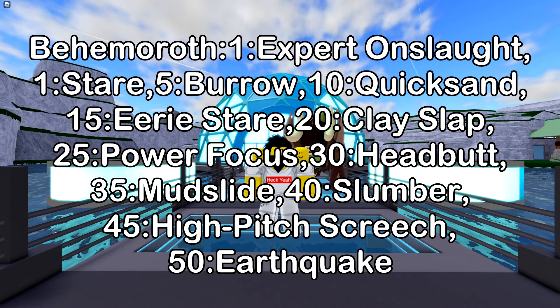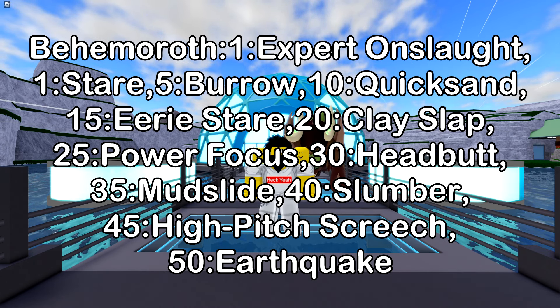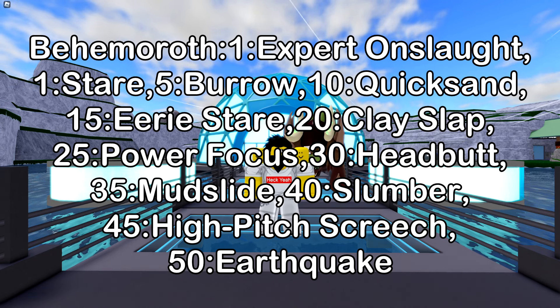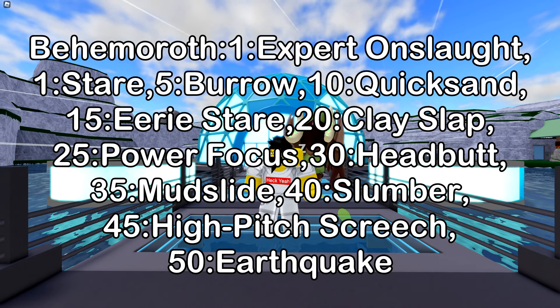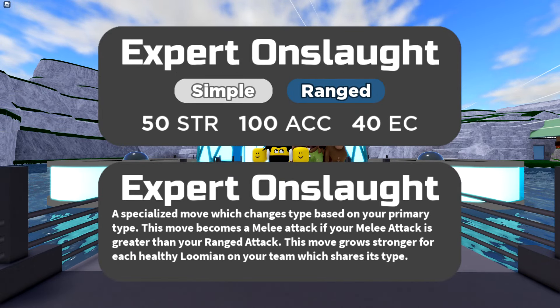Moving onto the moves, starting with the level-up moves, Behemuroth gets Expert Onslaught, Stair, Burrow, Quicksand, Eevee Stair, Clay Slap, Power Focus, Headbutt, Mudslide, Slumber, High Pitch Screech, and Earthquick. There is a brand new move in there, which is the level 1 move, Expert Onslaught.